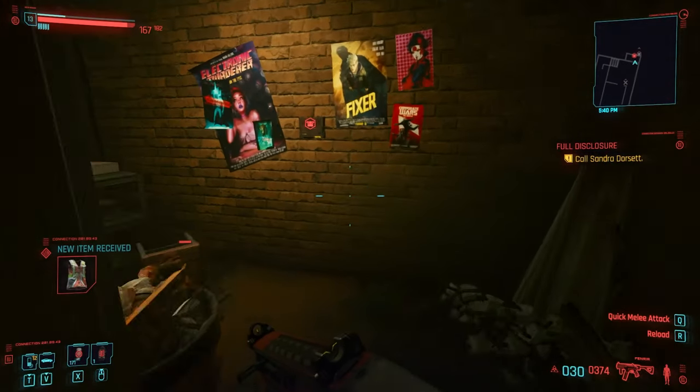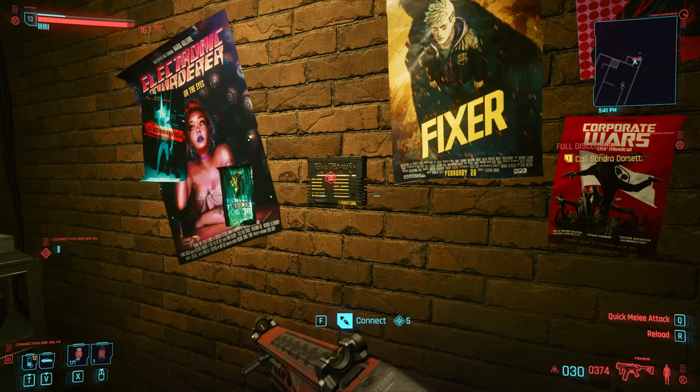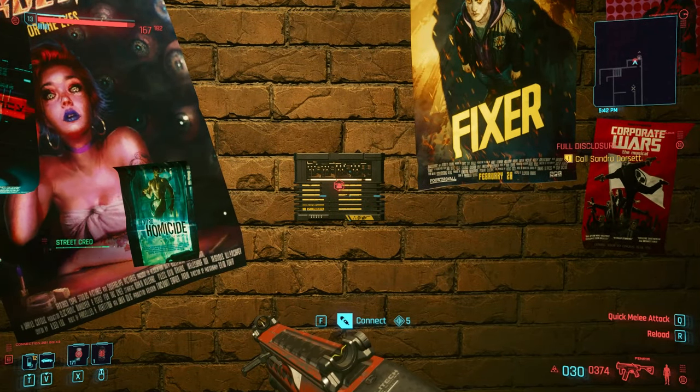Hey guys and welcome back to Cyberpunk. Today I'm going to show you how to hack the breaches using your intelligence skill. You can find these things with this red icon on the map. It almost looks like a present — it actually looks so much like a present from far, like a little ribbon.